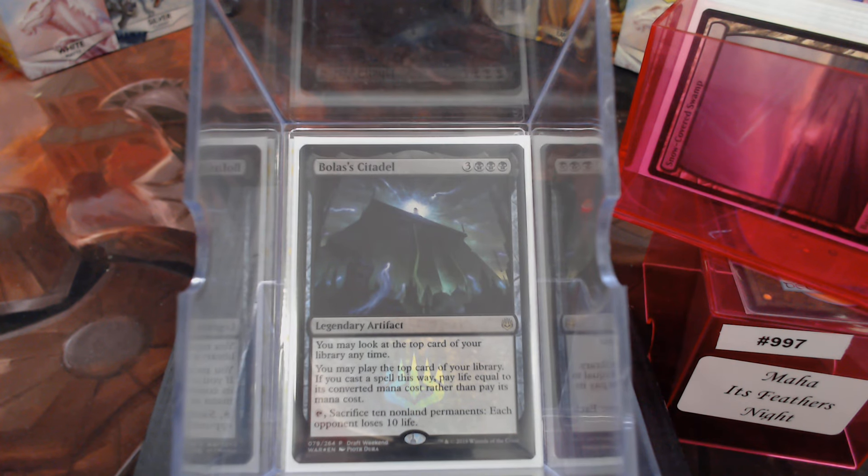We are all familiar with Bolas the Citadel, right? You can look at the top card of your library at any time and you may play the top card of your library if you cast a spell this way — pay life equal to its converted mana cost rather than pay its mana cost. So you're paying life to cast the top spell. It says you may play the top card, so you get to play your first land assuming you haven't made another land drop. However, the brakes really get thrown on when you hit that second land.